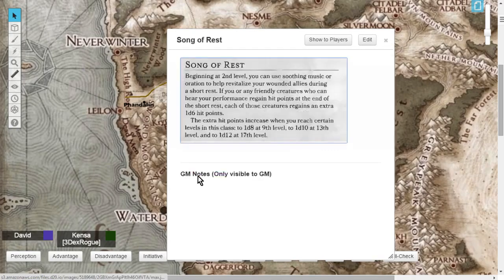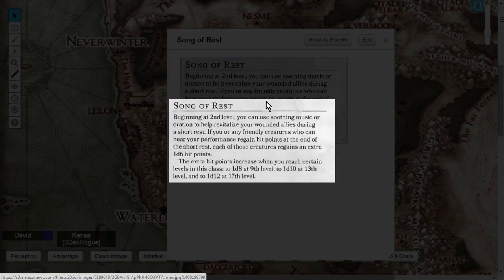Also at level 2 you gain Song of Rest. You use soothing music to help revitalize wounded allies during a short rest (1 hour). If you or any friendly creature who can hear your performance regains hit points at the end of the short rest, each creature regains an extra 1d6 hit points. Just like Bardic Inspiration, the die scales up: d8 at level 9, d10 at level 13, and d12 at level 17.